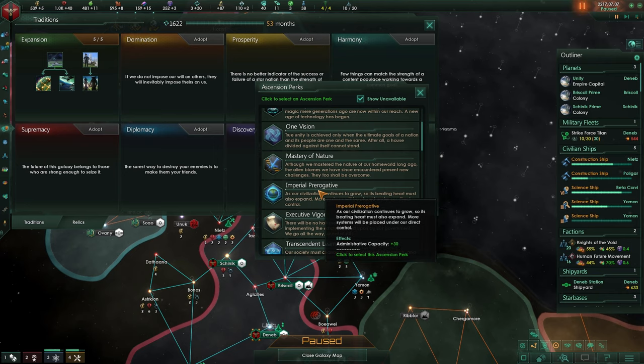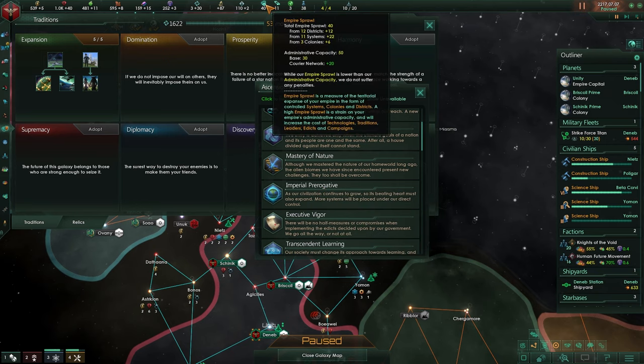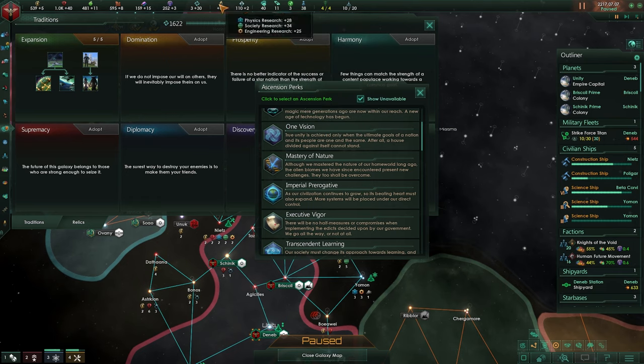Imperial Prerogative gives administrative capacity plus 30. As we said, we're going to be over our empire sprawl. I don't like being over my empire sprawl too soon because it will harm our research. We are not at a point where we generate more than enough research to offset the empire sprawl penalty, so we want to keep that to a minimum.